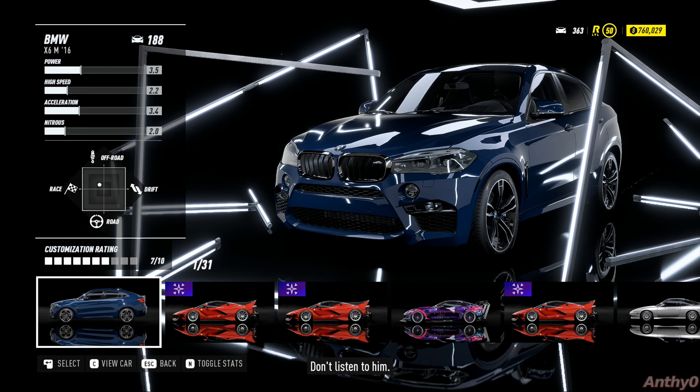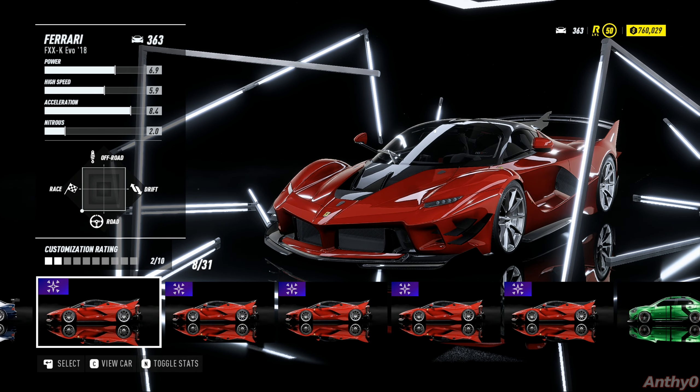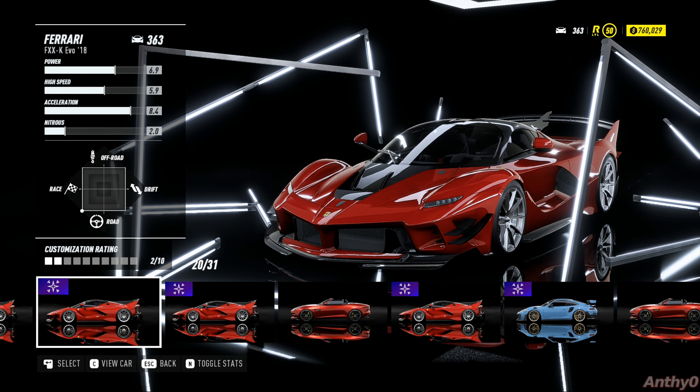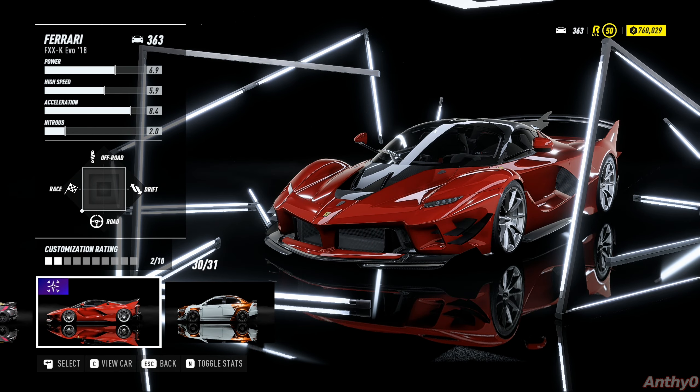Hello everyone and welcome back to my channel. In this video I want to show you a very cool glitch that you can use to buy any car kinda for free — I'll tell you in a second why. As you can see here I have loads of Ferraris in my inventory. I don't have much money but I can just sell all of those Ferraris and make loads of money.